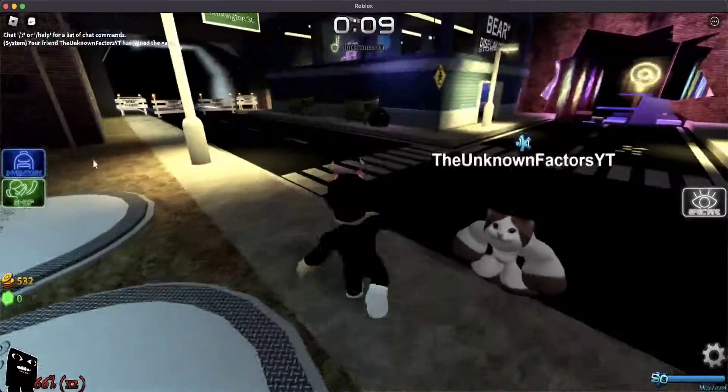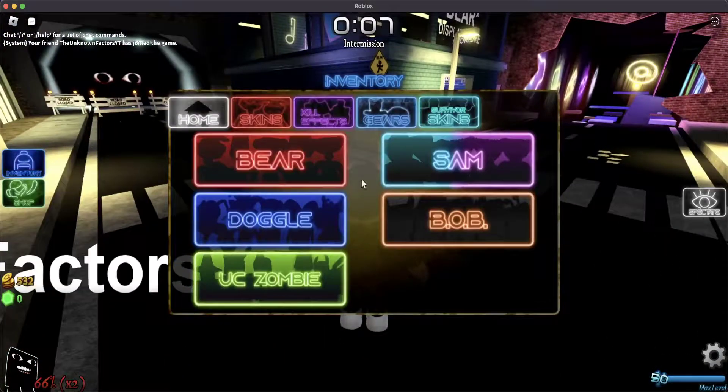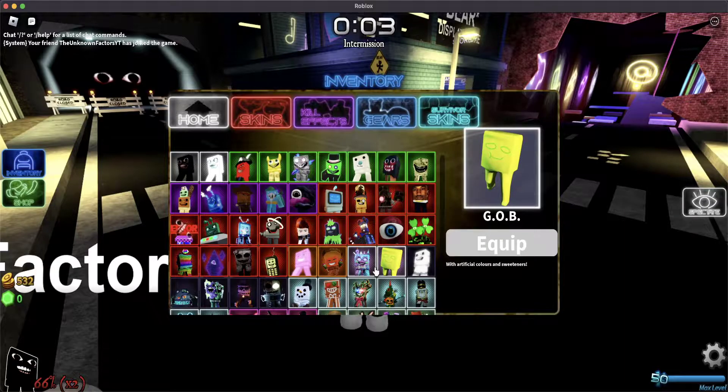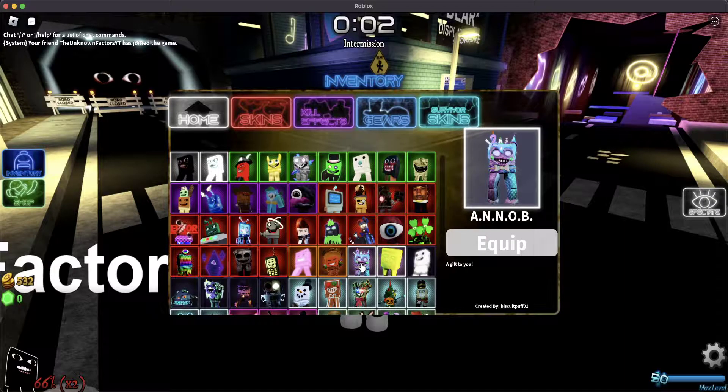If we go to our inventory real quick, go to skins, go to Bob. Yeah, it's the second exotic rarity. As you see, the other one is Anob and then this one is Gob.